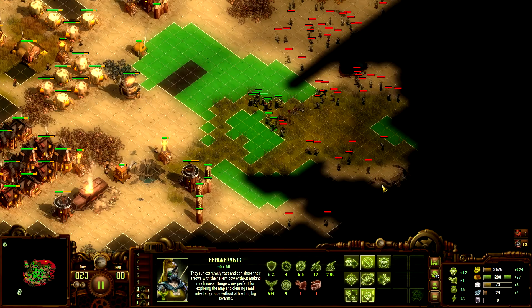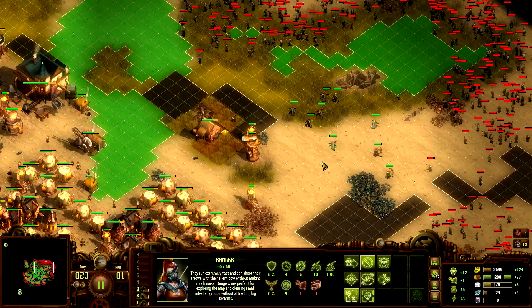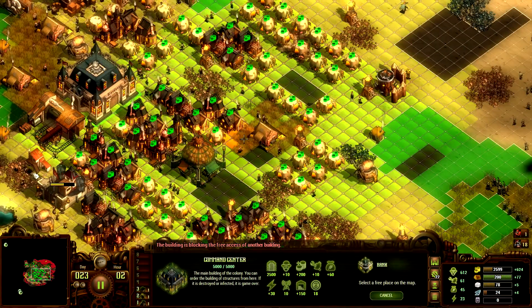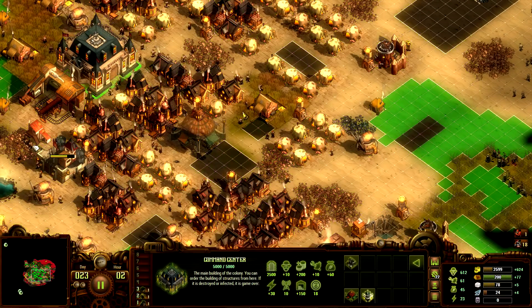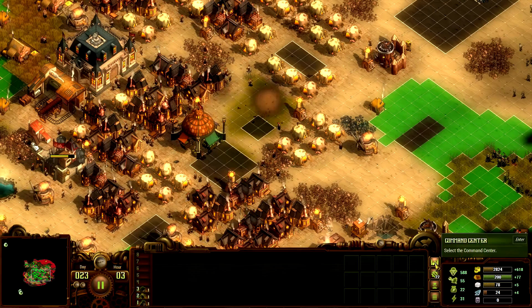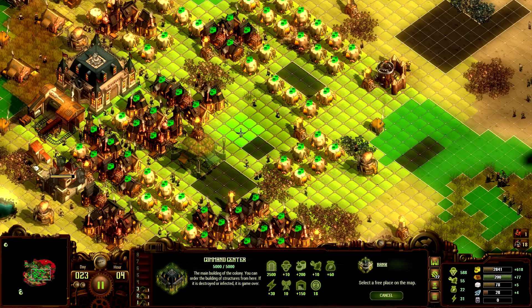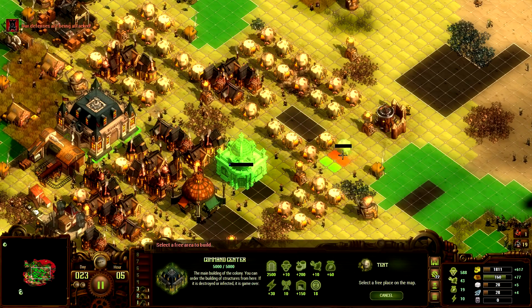It looks like this might be a pocket here, which means getting this food might be easier than getting the food up north. All right, let's figure out the bank. Looks like we're going to have to delete the farm here, which is bad, but sometimes you have to do that because that is by far the best bank placement I'm going to get.